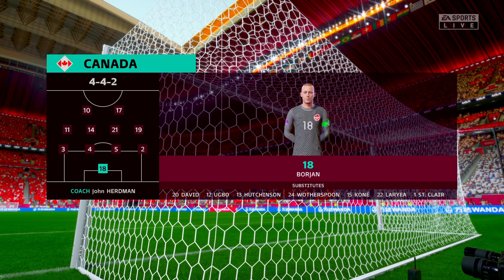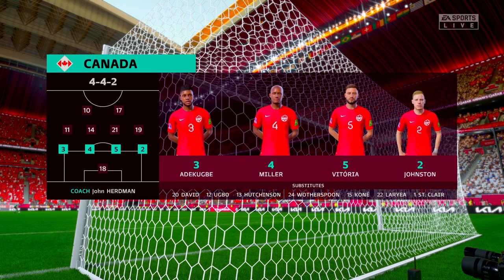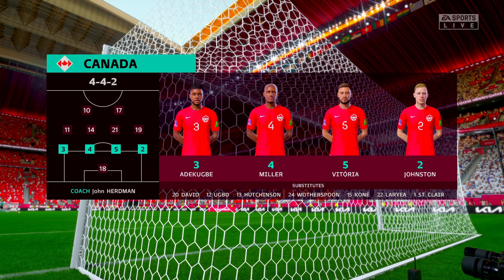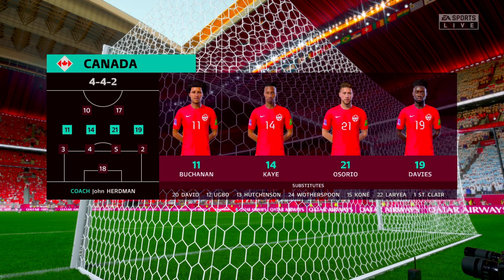And here's the starting lineup for Canada. The 4-4-2 system relies on good combinations all over the pitch — the front two, central midfield pairing, the full-back and winger, and of course the centre-backs. If you can get these combinations right, you'll have a good team.